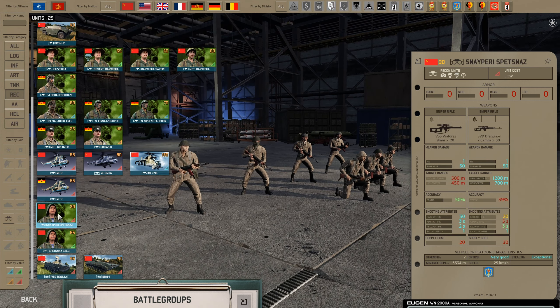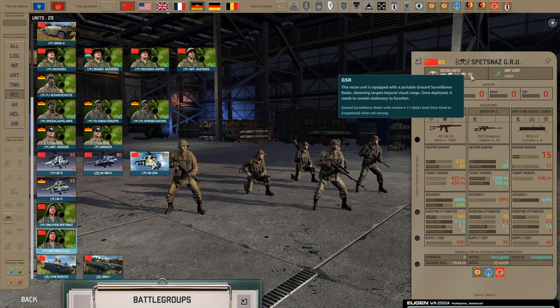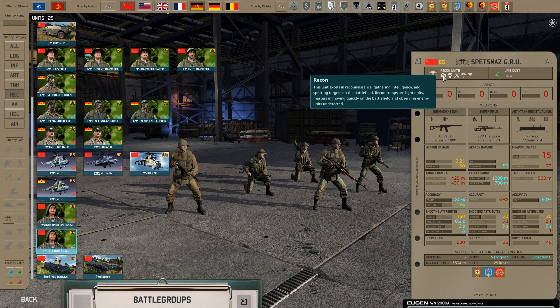If you move on to the recon tab, there are a couple of new traits. One of them is the GSR trait — these units will get a plus one optics level when they stand still, moving their optics from very good to excellent. There is also the camera icon, which is the recon trait, and it tells you that these units can deploy further away from the base in an intermediate forward deployment area.